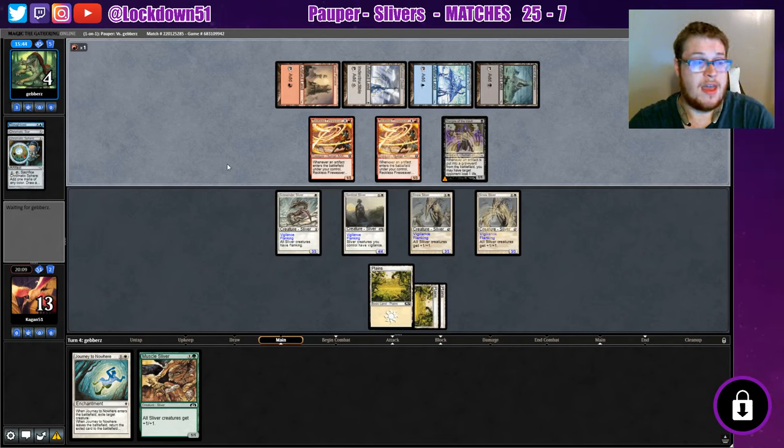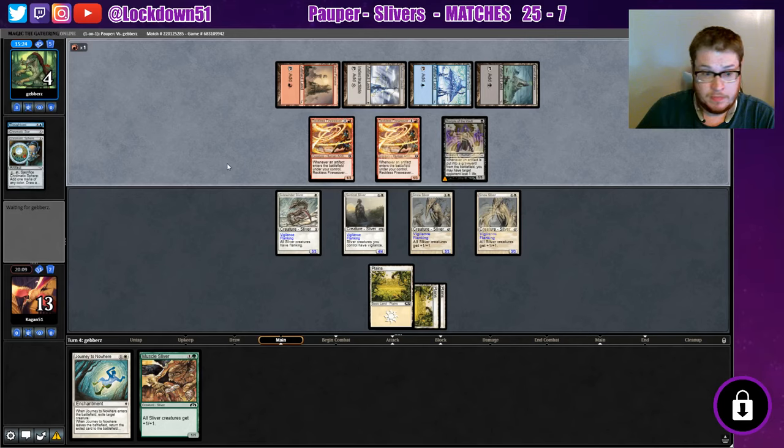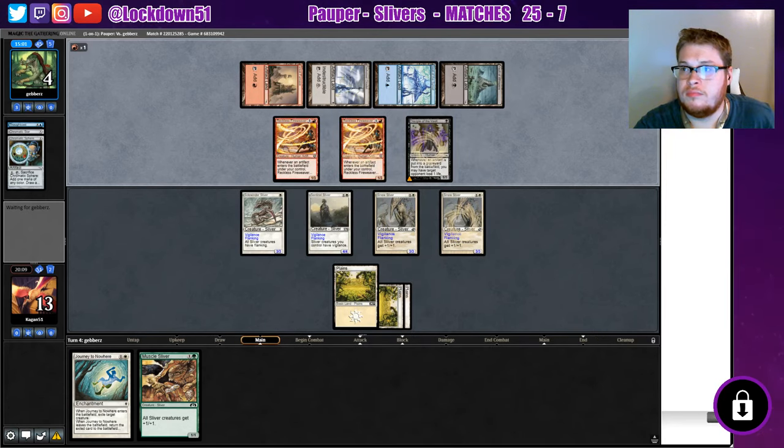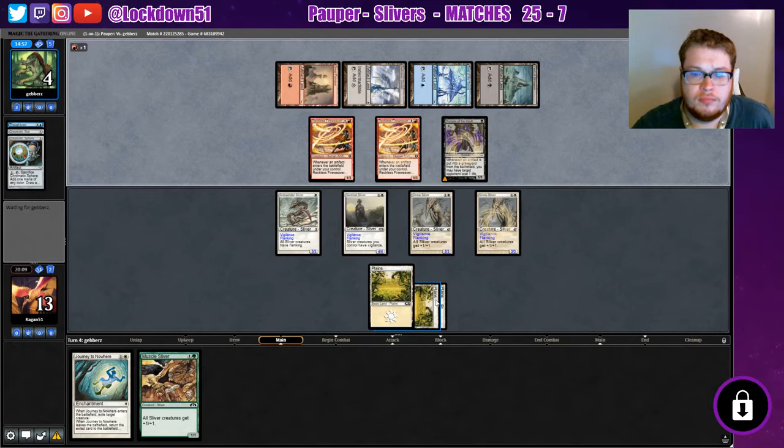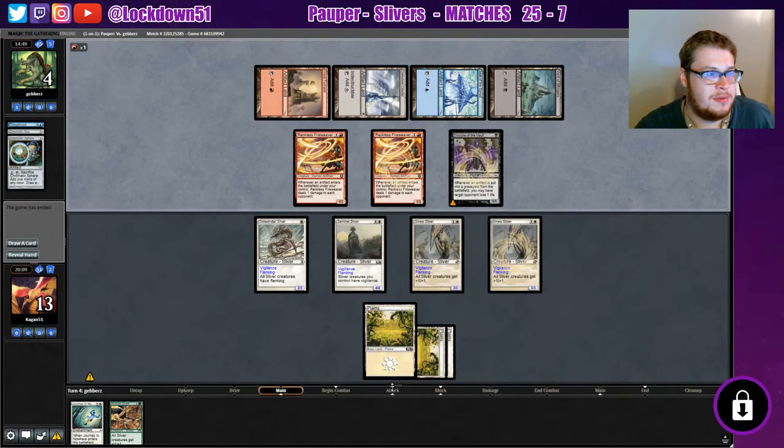We either have this or they either have this or they don't. We've got them at four and they need to turn through their deck and pull into their combo like last game in order to take us down from 13. Let's see what they do — fingers crossed. You can just sit back and let them do what they need to do now. We win the match — they couldn't combo off.